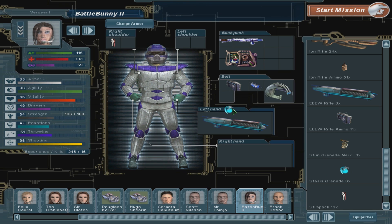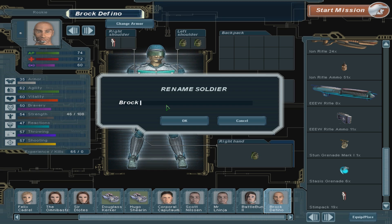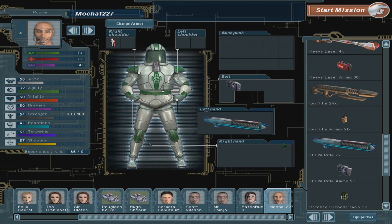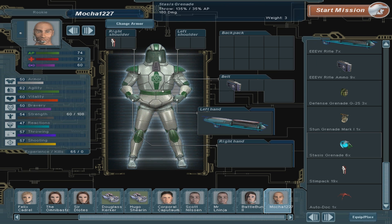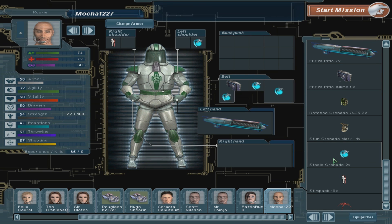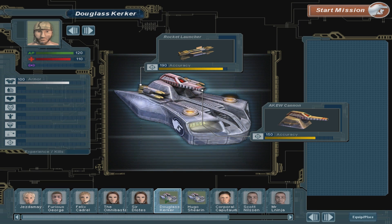I might keep those stun things though. Slightly overloaded - not a huge thing. Brock Defino - we gotta rename him. Where's the rest of the rookies? This is really bizarre - there are none. Mocha 1227 - welcome. You're getting the same stuff as everyone. Why does it still give them grenades like this? We have so much better equipment. Beekeeper only, unfortunately - that's not gonna be enough for those things. You could be a grenadier. Where are the mind shields? We don't have any.